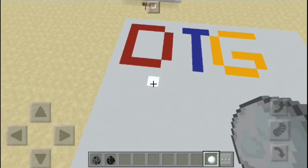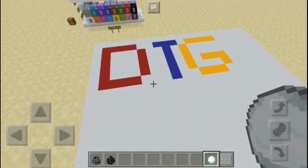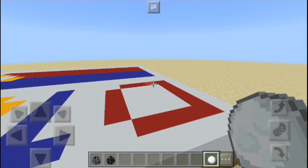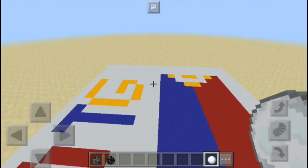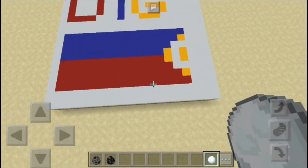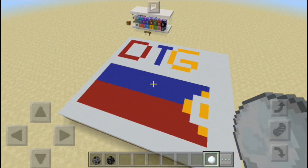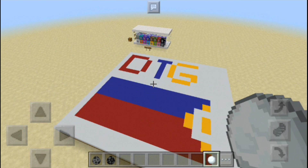We wrote DTG and that's how it works! Now I'm going to make a Philippine flag because I'm Filipino. I'll post that video. I made the Philippines - I hope you like this video! Be sure to leave a like and subscribe for more videos like this. See you next time, goodbye!